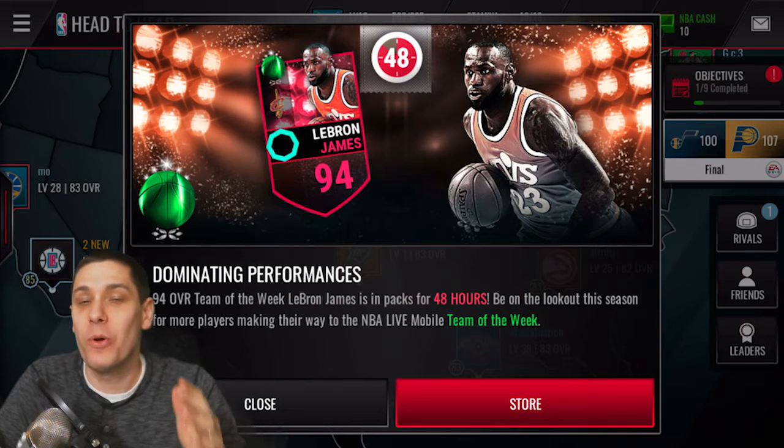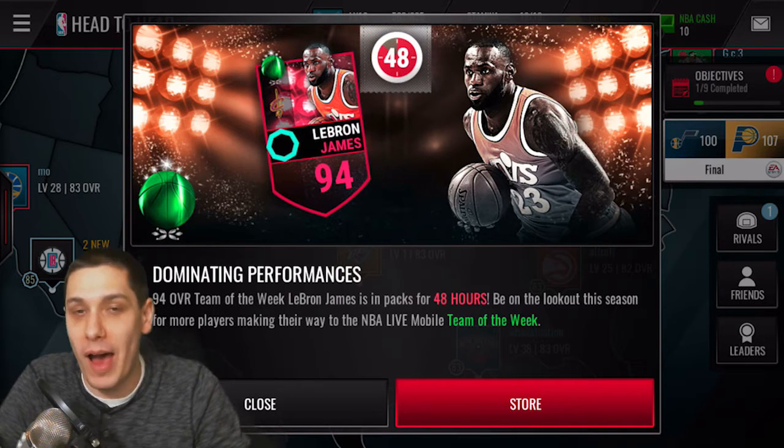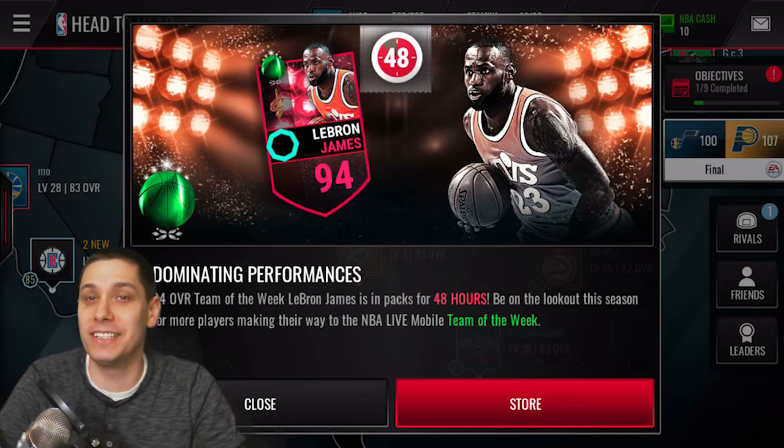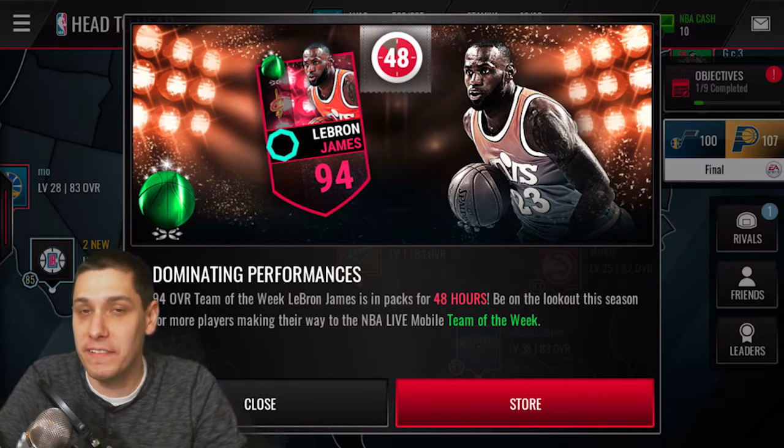Today we have a brand new team of the week, and the hero is LeBron James, 94 overall. This is a shooting lineup LeBron — absolute monster of a card, and definitely one that I could use in my lineup.